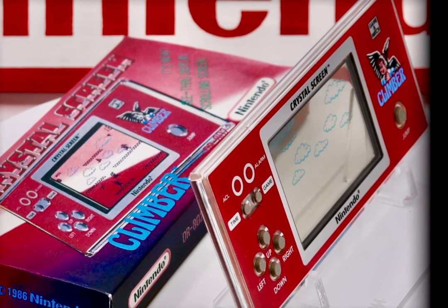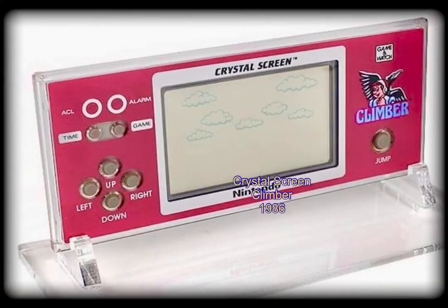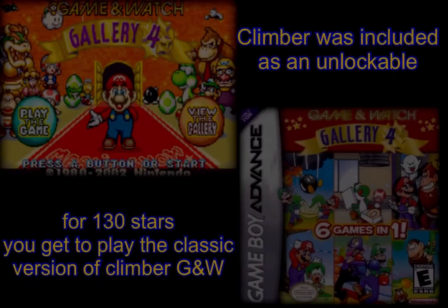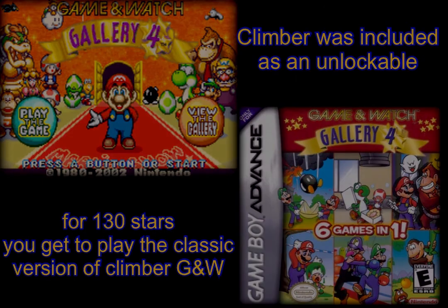Two years earlier, there was a previous issued Game & Watch called Climber from the Crystal Screen series in 1986. These were very unusual handhelds whose screen, or playing area, was transparent, and they were pretty fragile too. Another revisit of sorts happened in 2002, when the Game Boy Advance Game & Watch Gallery 4 reissued Climber as an unlockable, but sadly it was only playable in the classic mode, and it also required the accumulation of 130 in-game stars.